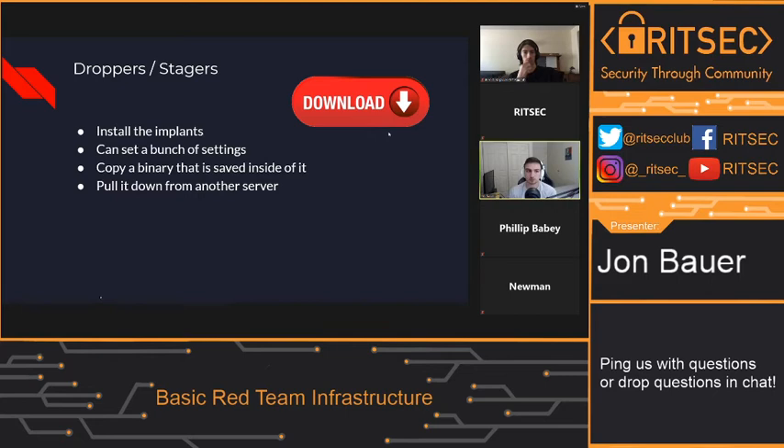Now we have the implants, we have the way it talks to the C2s, we have the team server. So what goes on with that communication between the C2 and the actual implant? In red team — at least in RITSEC — we describe transports as that communication between the bot and the C2. There are so many different ways to communicate. You can communicate to C2s in literally any protocol that's available, or you can make your own protocol with a raw socket.